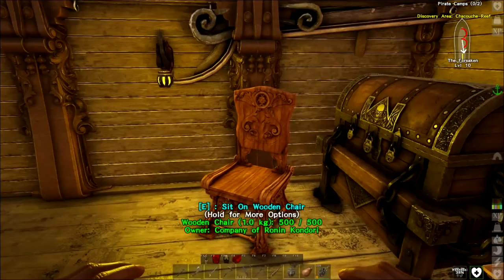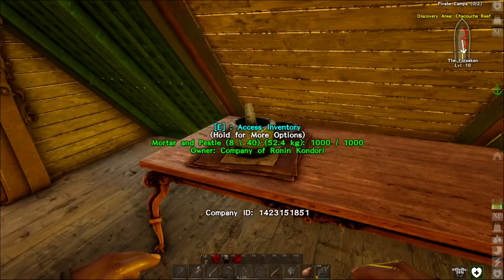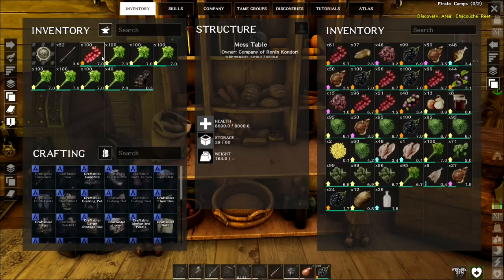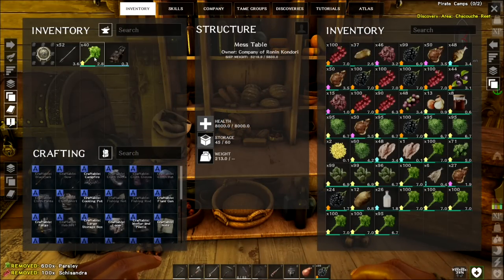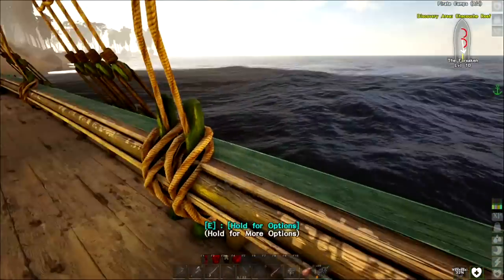Now we have ourselves a health kit. We're going to make two of them — they do spoil, so keep that in mind. I don't think the larder increases the time it lasts. It's 11 hours 59 minutes in my inventory. So 11:59 is the time limit on that. Beautiful — we've got an extra one, so we've got a health kit and a backup. We're going to be nice and healthy.